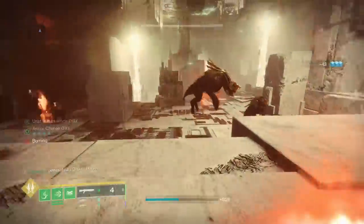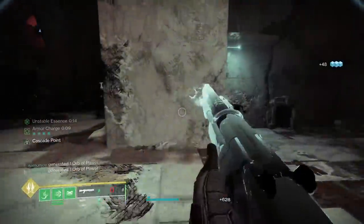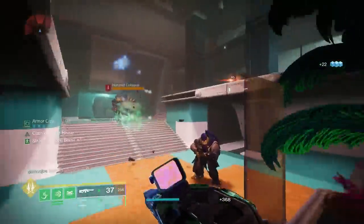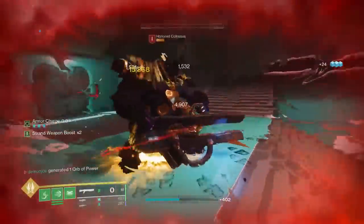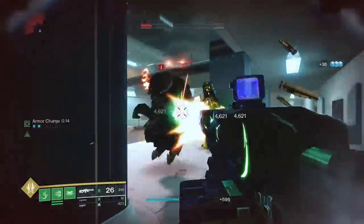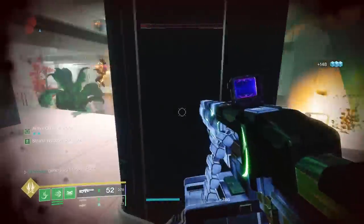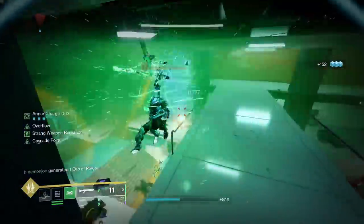The most interesting thing here is probably Surrounded, as when enhanced you can get a sizable damage buff out of the shotgun, but that does require a very specific scenario, as you do need multiple enemies around you. I did have fun running around with an Overflow Cascade Point roll and slapping enemies around with a lightning-fast RPM, but the second I tried it in higher tier content it just didn't stand up against enemies quite as well, and I kinda wish the weapon had 1-2 Punch, as it would be a pretty great shotgun for an Arc Hunter punching build — but unfortunately, even 1-2 Punch is nowhere to be found here.